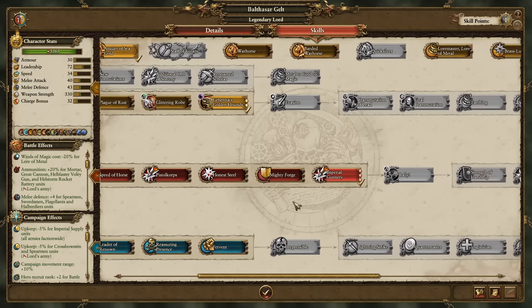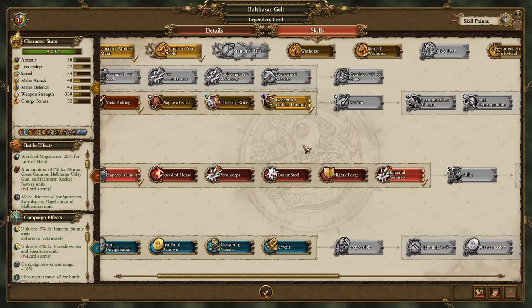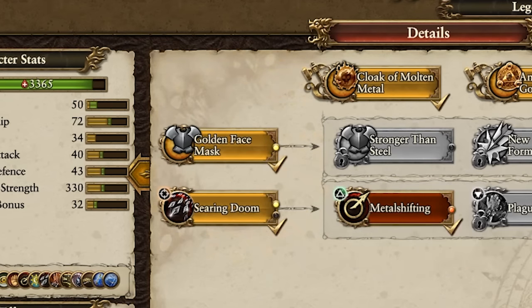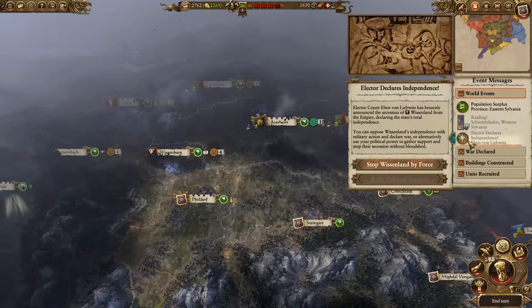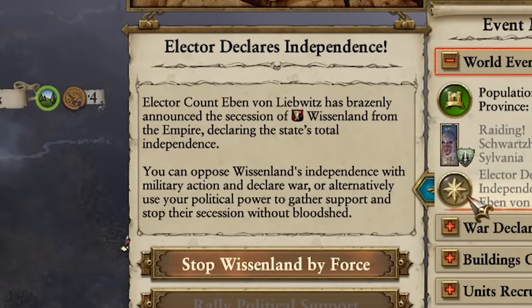While all this is going on, Balthazar has improved his Imperial Gunnery skill up to maximum, and I should probably grab his Golden Face Mask for plus 20 armor. This is going great. Ladies and gentlemen, this is an opportunity — turn 37, and Vissenland declares independence. Naturally, we've voted to stop Vissenland by force, because this was what we were looking for all along.